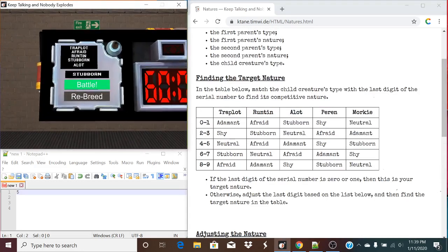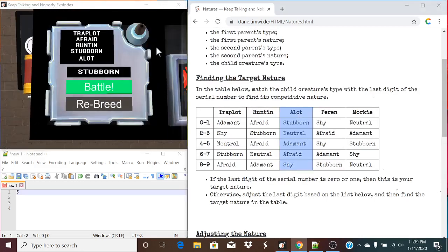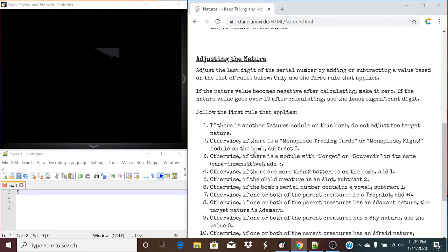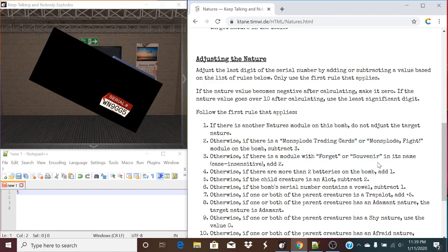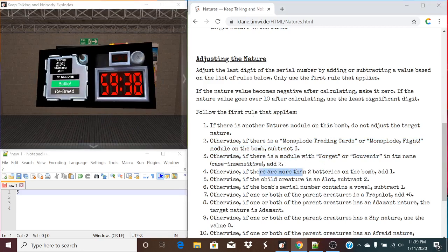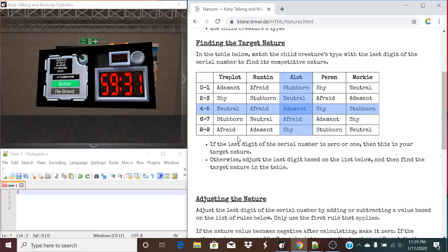Let's take a look at one final one. The child's type is Alot, and the last digit is a 5. If there's another Natures module — no. Monstro Trading Cards or Monstro Fight — nope. Forget or Souvenir — nope. Two or more batteries on the bomb — absolutely. So we will add 1 to 5, creating 6. Now let's take a look back up here — 6 is in a different spot, so instead of submitting adamant, we will submit afraid. And just like that, that's a solved module.